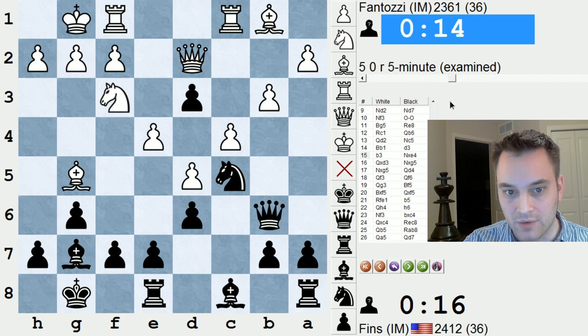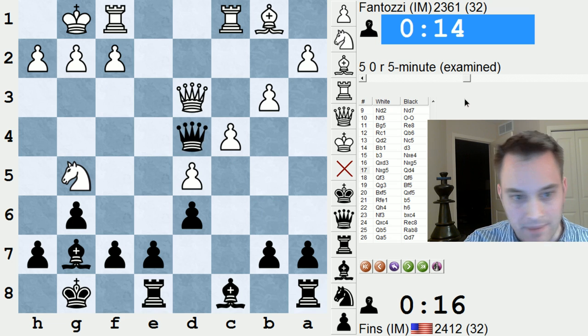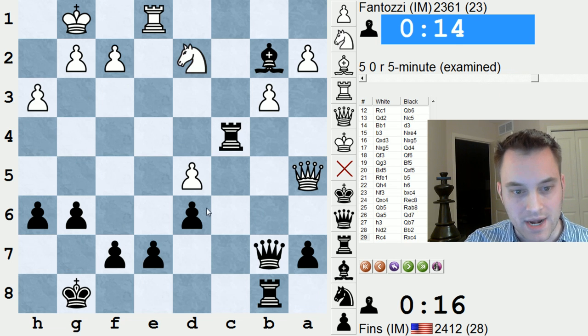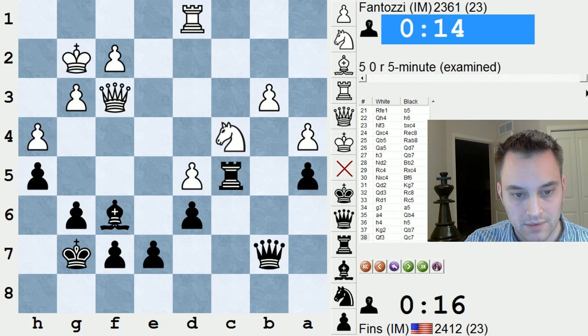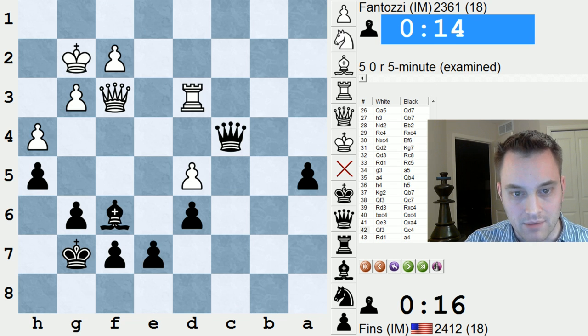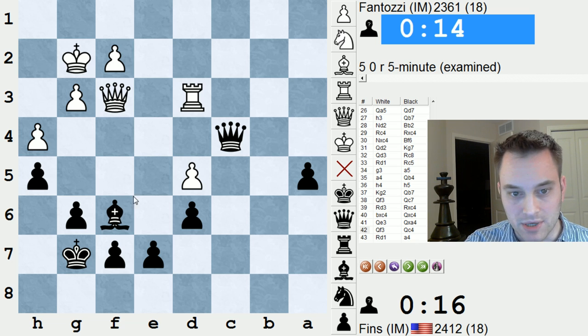It looks like I had a lot of threats, but White found a way to navigate that with B3, Knight takes E4, Queen takes D3. Then we swapped on G5, and I had the Bishop pair, but that didn't seem to be that big of a deal. It always felt like I was a little bit better — White had certain weaknesses like the D5 pawn — but I didn't notice any crushing blow, even right up till the time scramble at the end.